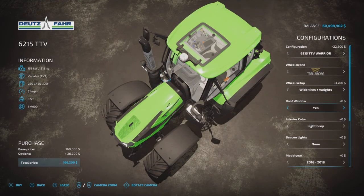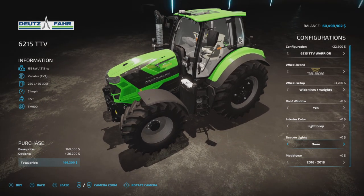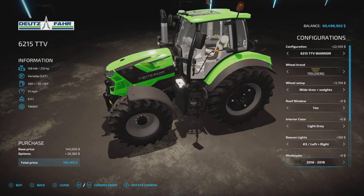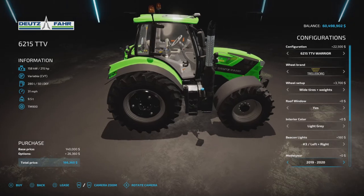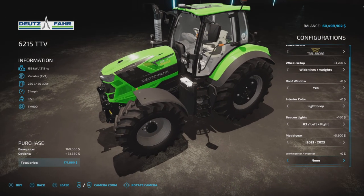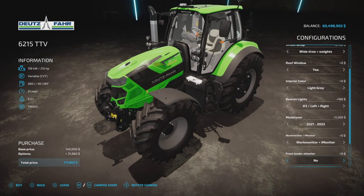Roof window: yes or no. Interior color: light gray, beige, or light gray. Some of them will have one extra option in there; this one does not. Beacon lights are the same for everything — left, right, with three options. Model year: 2016 to 2018 — as far as I can tell it's only going to change the DEF tank. Then you got the 2019 to 2020 and the 2021 to 2023 model — not really sure what else those change.